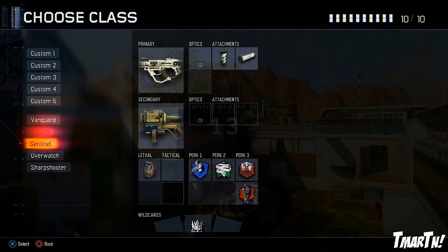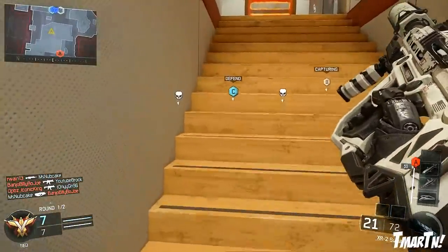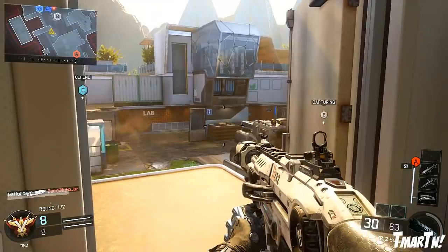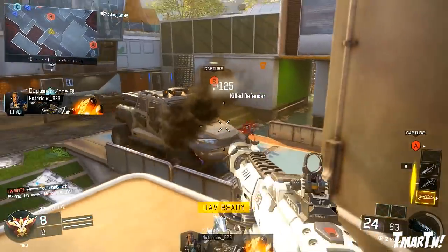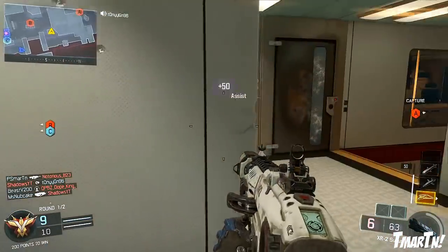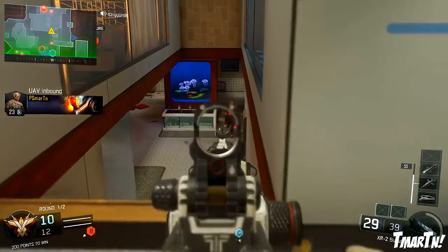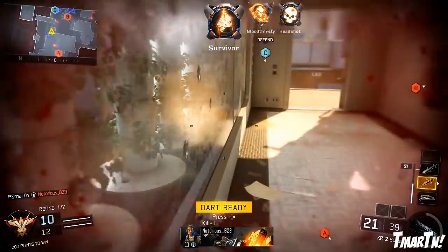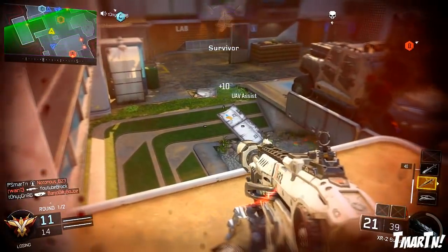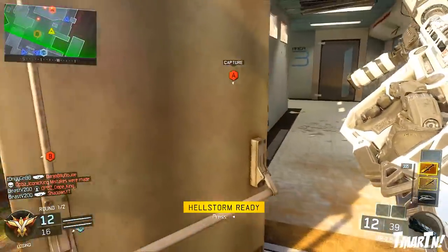A lot of people hop right into create-a-class, but this actually gives you some stuff that's not unlocked in the beta. So you guys can see the primary weapon is the XR2, which is a three round burst assault rifle. It's got the foregrip on it as well as the silencer. For a secondary, you have a black cell lock-on launcher. For your lethal grenade, you have a frag grenade. Then for perk one, you have Ghost. Ghost is another perk that's not unlocked during the beta — I think it's like late 40s or something like that that you unlock Ghost. But this class already has it on it, which is obviously very, very useful.